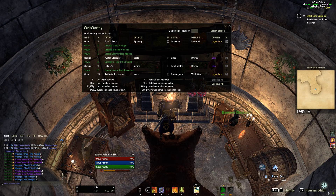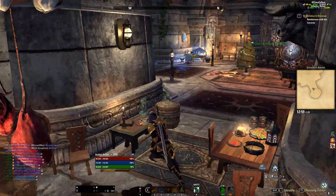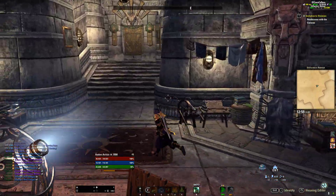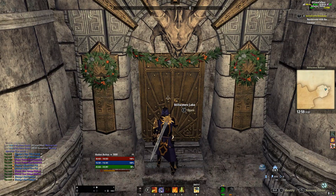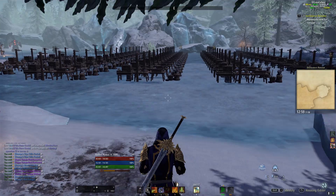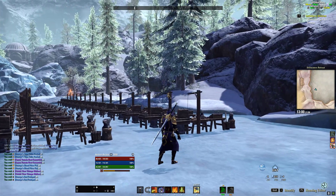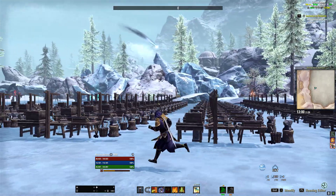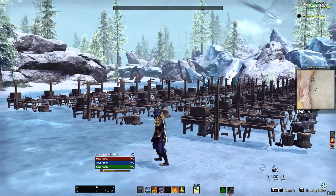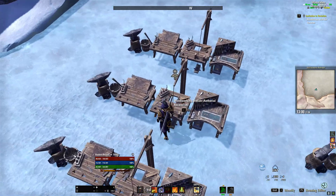If you look at the WritWorthy window again, you can see the ones in green are the ones that have been completed. Now if you have Essential Housing Tools installed, you'll notice it puts little floating icons over the exact set stations you need to use, so it makes it extremely easy to find the right ones in this sea of crafting stations in a guild hall.